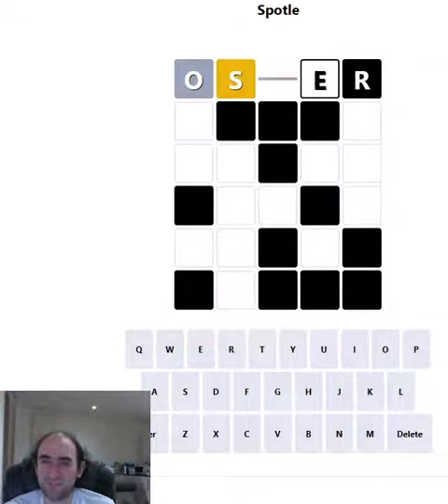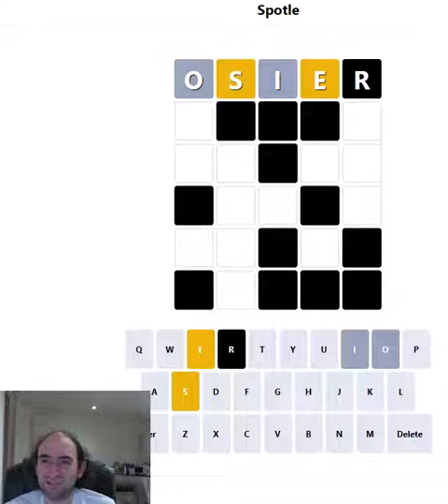So we'll start with osia. We've learnt that there's no O or I. But as you can see, the R being on a black cell, it might be in the word, it might not be — we just don't know. But at least we've got the S and the E. That's a good start.